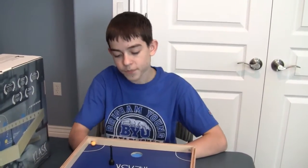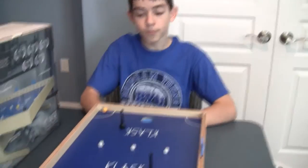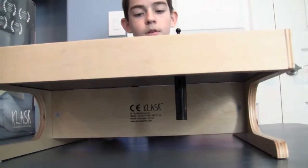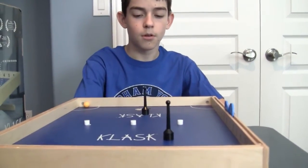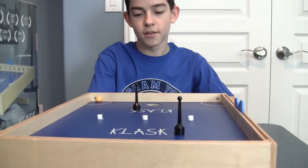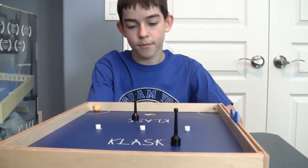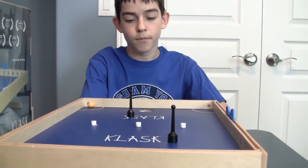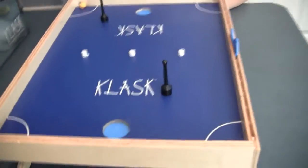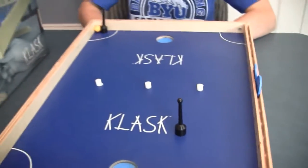Show us how to play. All right. So under the table there are magnets like this. And you use them to stick your magnet around, sometimes crazily. That's how you do it — magnets through the board. And I guess what you're trying to do is get the ball in the opponent's goal. Yes, in the opponent's goal.